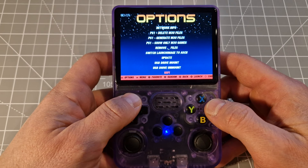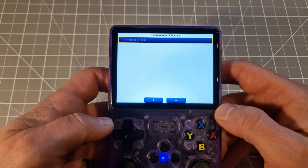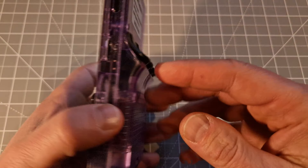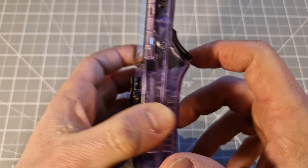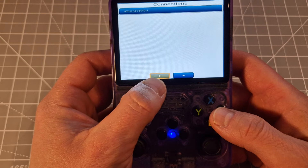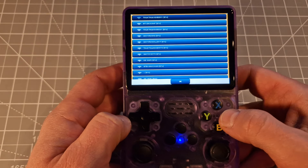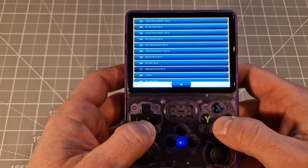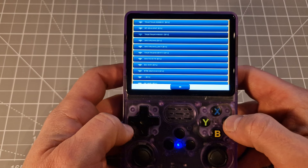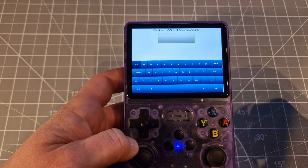Then go to option A, you need to go down to Wi-Fi. When you click this one you see there's nothing here — of course there's nothing because you have to add it. How to add it: you have to click R1, then you go down here. Once you see the plus, click A and you've got plenty of different networks.